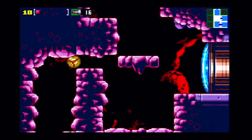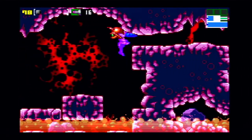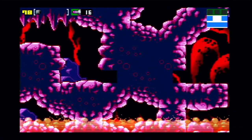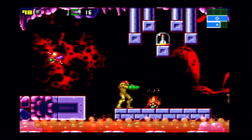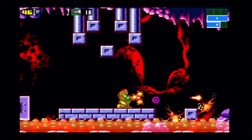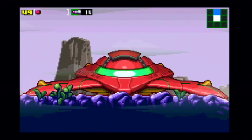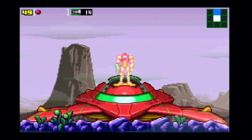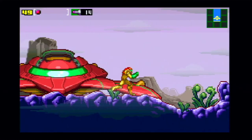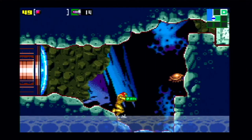I was going to play both Fusion and Zero Mission on Virtual Console and inject a hard mode save, but it seemed tricky so I decided to play on Visual Boy Advance on the Wii instead. And I died — this is what respawning back to the ship looks like. You just rise up when you reload. It's the only time you can visit your ship in the field.